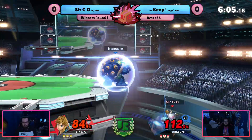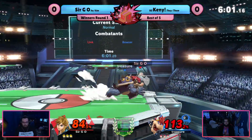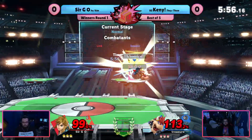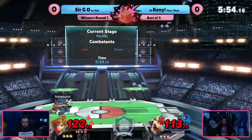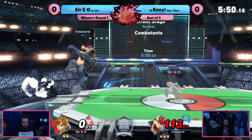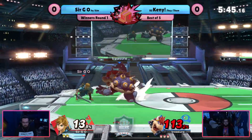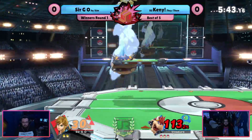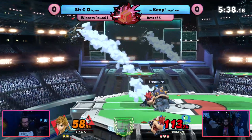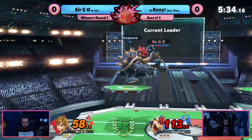Fell out of the up B but went right back in. I like the dash attack to catch the roll dodge. Side B on the platform is going to kill at 99%. Mamma mia. Come back on that first stock — they were down a good amount. This is definitely the matchup of two extremely volatile edgeguard characters. Both these characters have very volatile edgeguards; they could just kill you off of one good read on the edge.